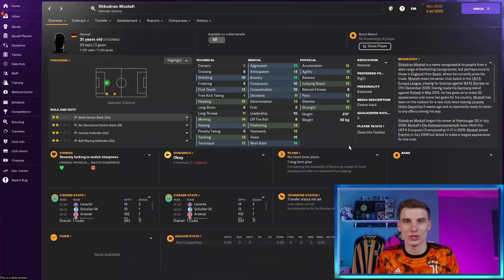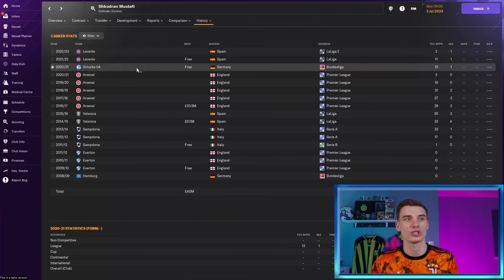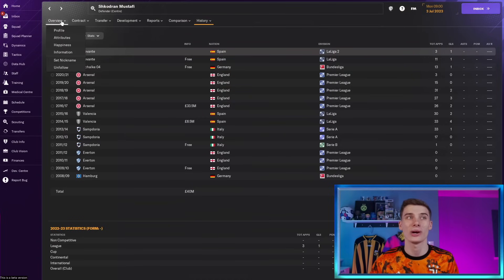If you are playing as a fourth or fifth division team and don't see anyone here you can pick up, make sure you check out the article in the description because there are plenty more options over there. But if you are a high-level club you might be able to bring in Shkodran Mustafi, who most people will remember playing for Arsenal. He's a German international who went to Schalke after Arsenal, then Levante, where he's been let go. As a squad option at centre-back — maybe for a relegation-threatened team, perhaps in the German divisions — Mustafi could be a good pick-up. He's still strong with all the physical attributes you'd expect, nice mentals and technicals. He'll likely command a higher wage than most on this list but is still a very good player.